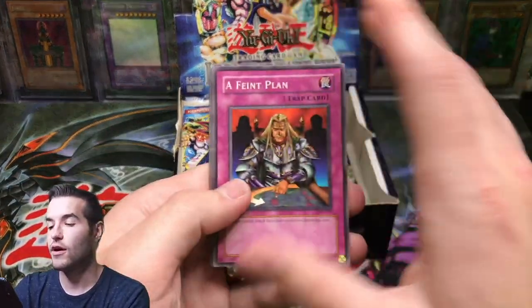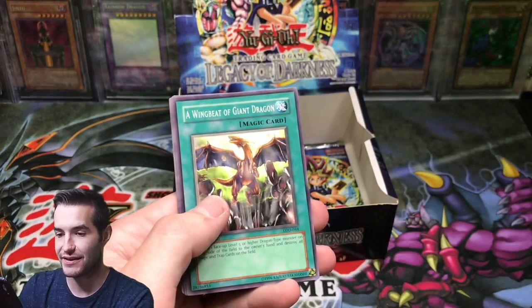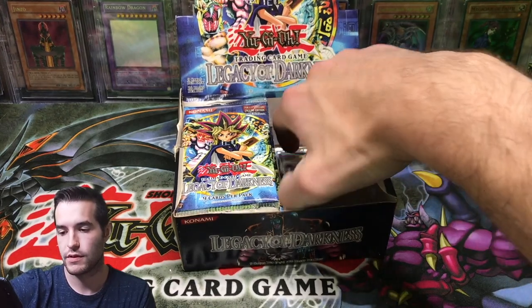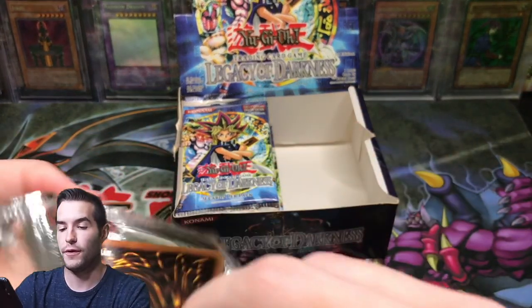It's crazy awesome. A Faint Plan, Skull Knight number two, Dragon's Rage, Raikishin Clown, Shadow Tamer again — we got a double. Life Absorbing Machine and Emergency Provisions. There's the last pack on this side. We've pulled two Supers and an Ultra so far.